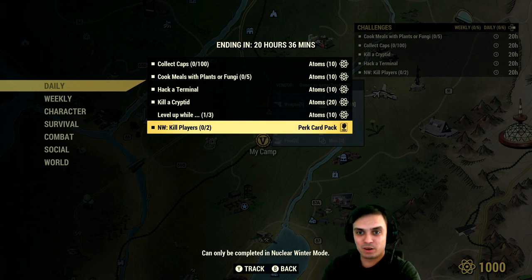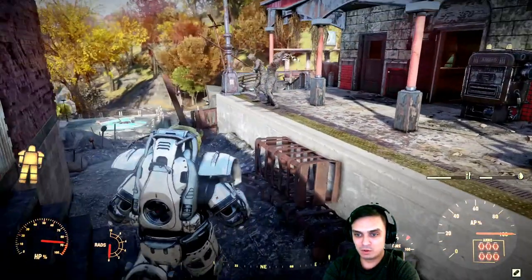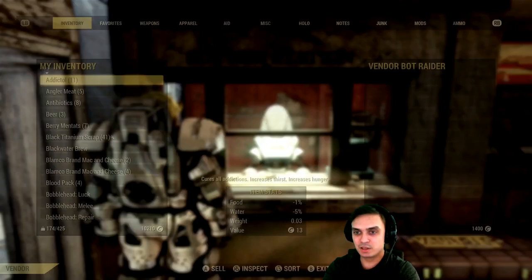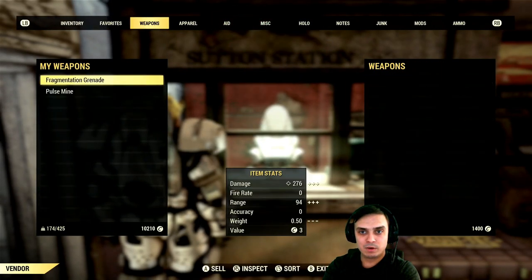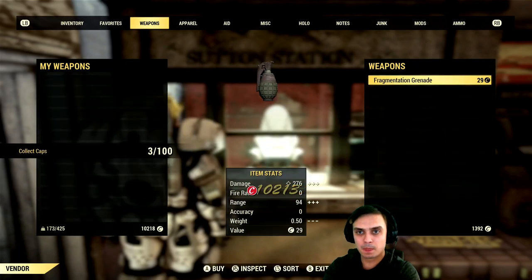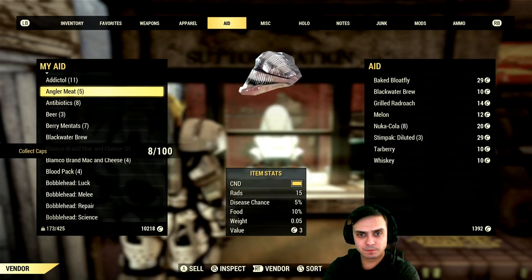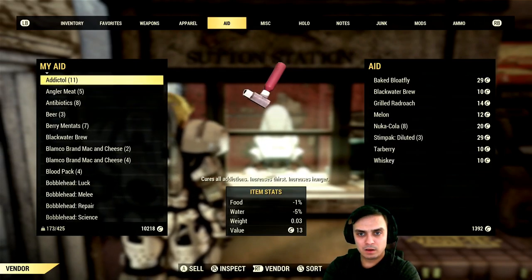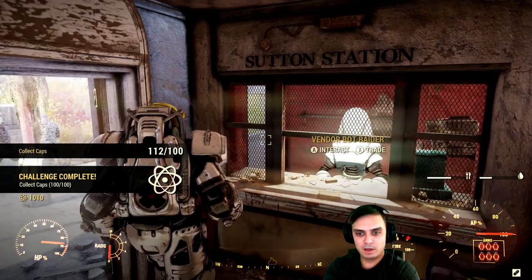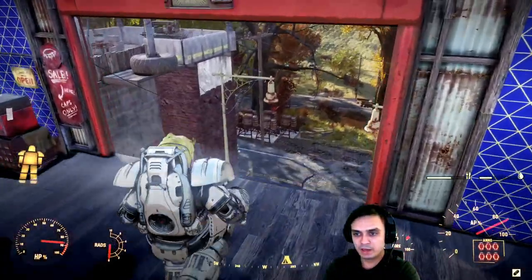Let's start off with collect caps. The quickest way is to navigate to your vendor, right over here, and just sell them something. What do I have that I can sell? Let's get rid of this thing, and some of these things. And I'm done — nice and easy, quick atoms.